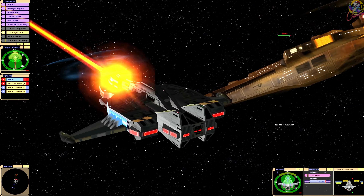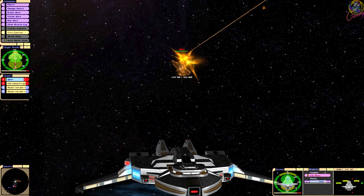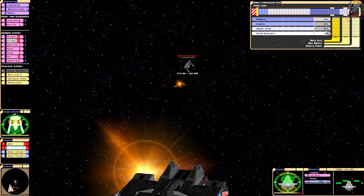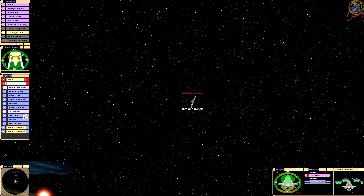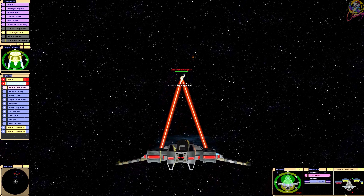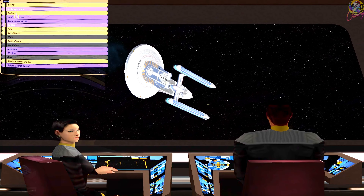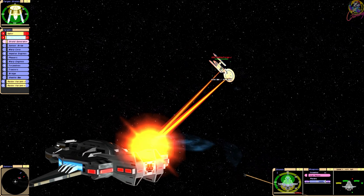Look at that phaser array. The Valley Forge is going for us. Oh my gosh, we've already taken damage here. Time to go for the Excelsior — I'm probably going to regret this. What I'm going to do is order the other ships to attack my target. I've told the other Maquis Raiders to attack the Valley Forge — see if that makes a difference.